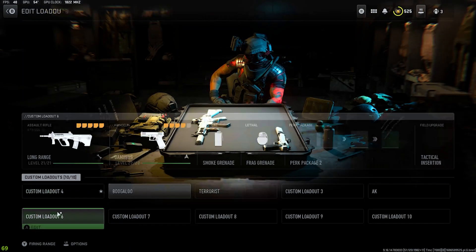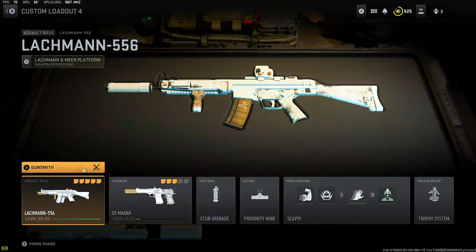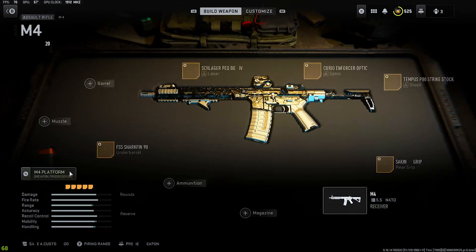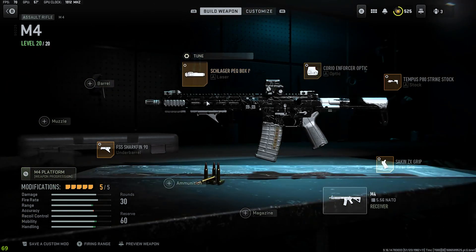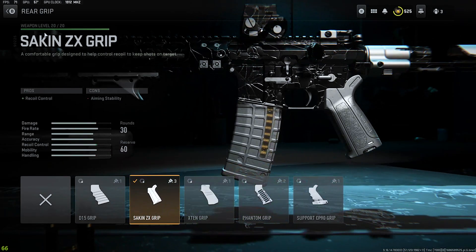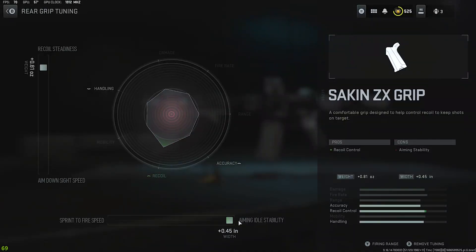Let's start with the grip. I'm rocking the second ZX grip boost and recoil, and I got the tuning cranked up all the way to aiming idle stability. Then I got the recoil steadiness cranked up to point eight one.